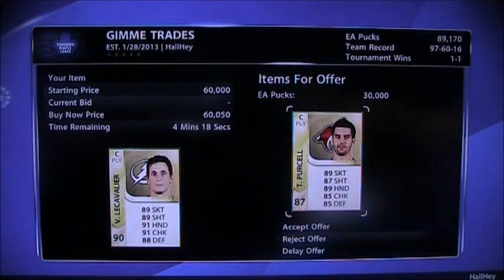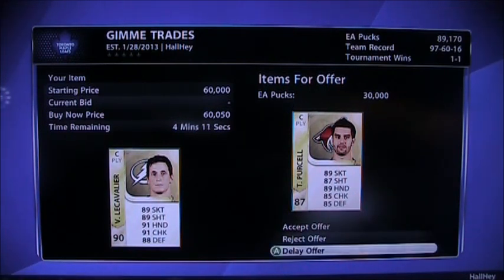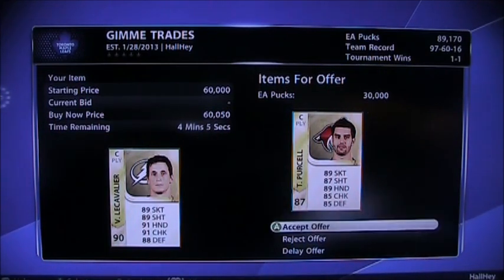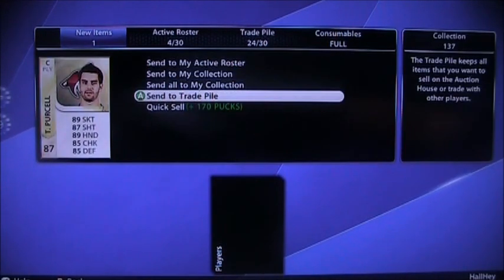I was going to take this offer — Purcell and 30k. This adds up to about the Cavalier's value. It's a good trade offer because Purcell's worth about 14-15k, so added together it's about 45k. I'll take that offer, thanks for the trade, enjoy your Le Cavalier. I'll send that to my trade pile.